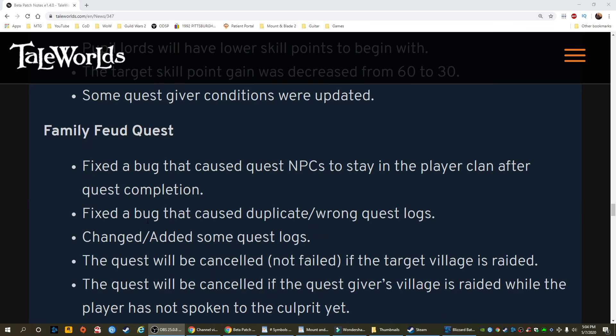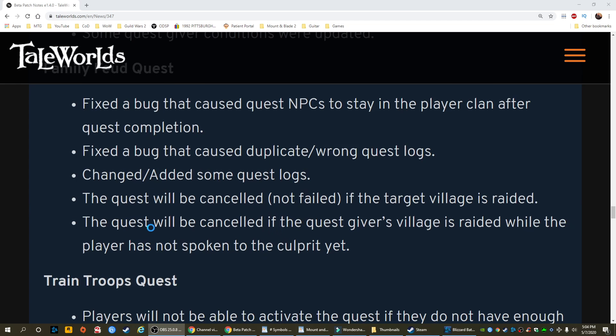Family feud quest: fixed a bug that caused quest NPCs to stay in the player clan after quest completion. Fixed a bug that caused duplicate wrong quest logs. Changed and added some quest logs. The quest will be canceled, not failed, if the target village is raided. The quest will be canceled if the quest giver's village is raided while the player has not spoken to the culprit yet.